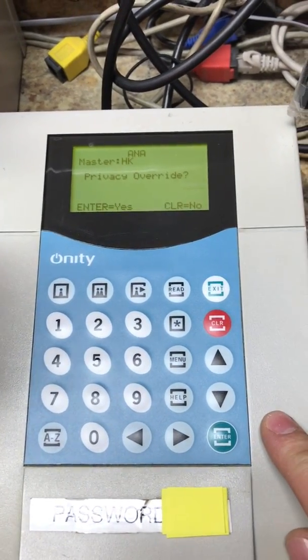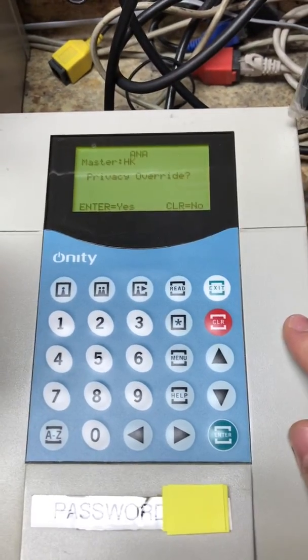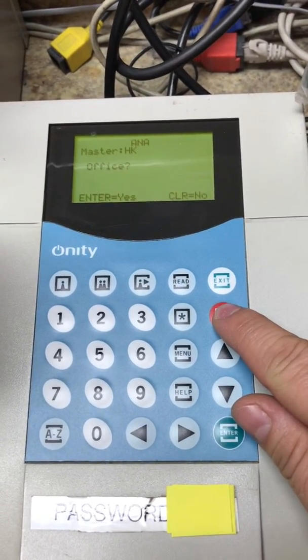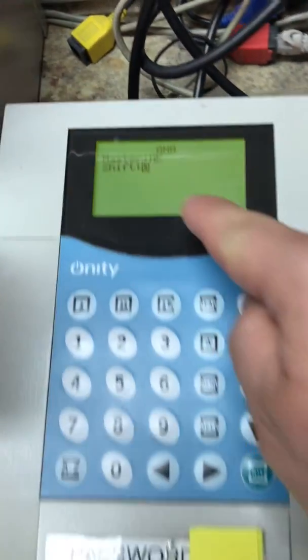Right here is privacy override. This is important — if you want the housekeeper to be able to open the door even if the guest has the deadbolt on inside the room, set it to yes. If not, clear it to no. For housekeepers, I'm going to put no.